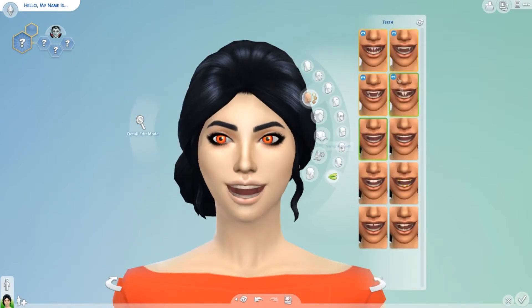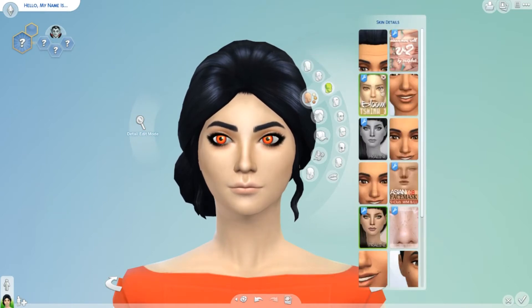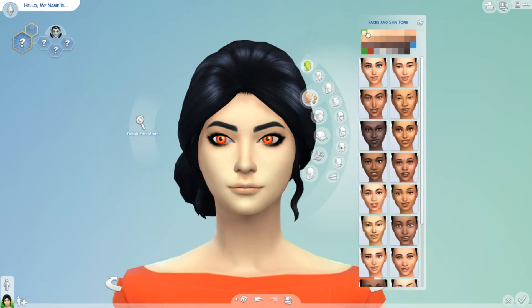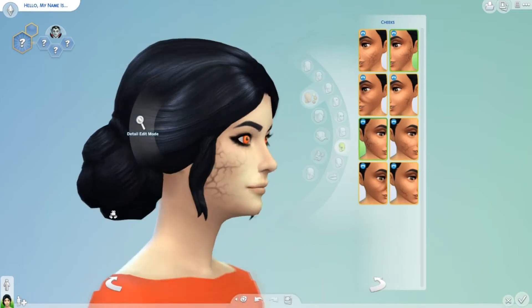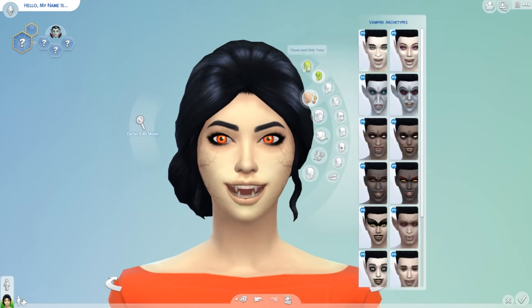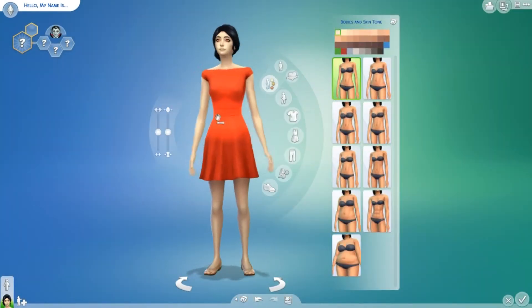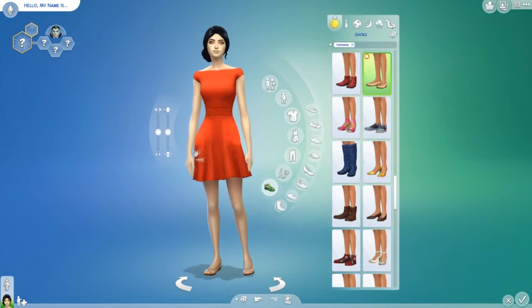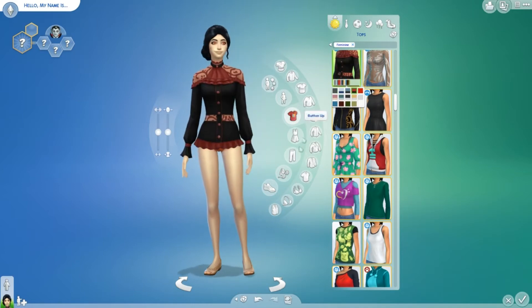I gave her the hair from City Living without the head thing, and I gave her those red glowing eyes. Then I had a bit of a problem with the skin because I was trying to give her the vampire markings — the teeth and the cracks on the face. I couldn't do it with the skin I had chosen, so I had to change the skin a couple of times to finally figure out what I wanted and get it to show up.